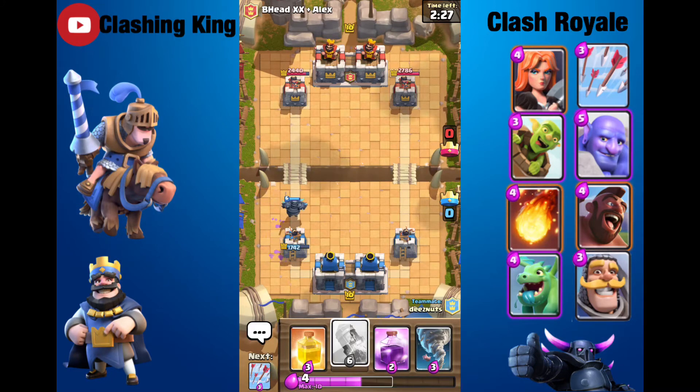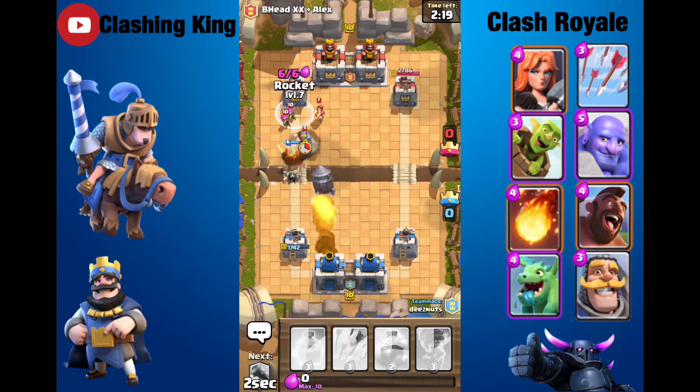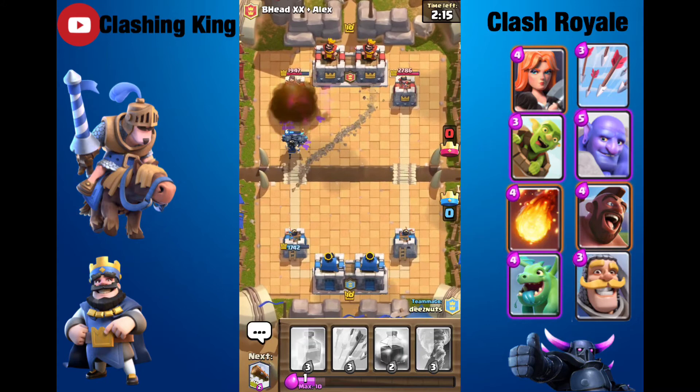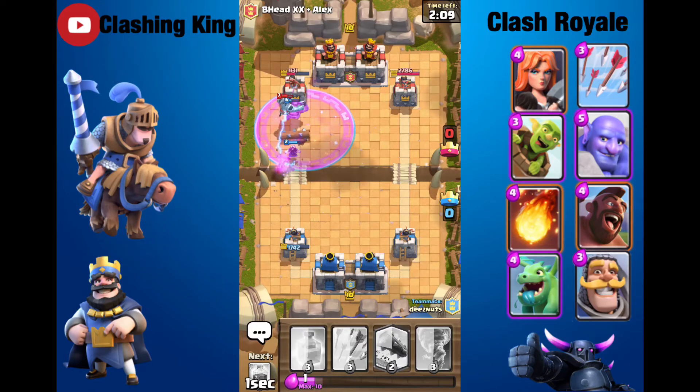He's got a Pekka. He's going to put down Archers, so I'm going to put down a Rocket to counter. To help his troops move along — hopefully that snags the Wizard too, and it does. He has two troops moving in, so I'm going to Rage him up. He's going to get a couple hits off with the Pekka — this is going really good for just a troll deck.